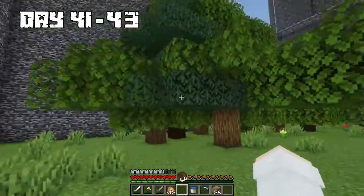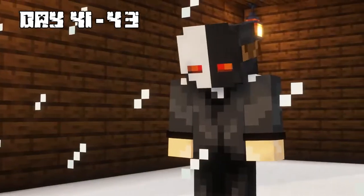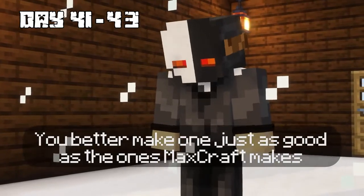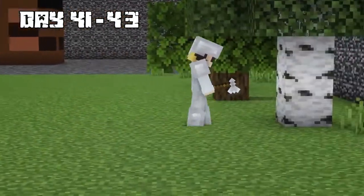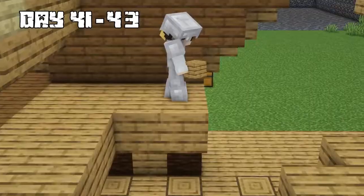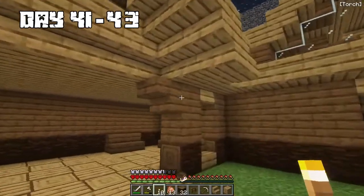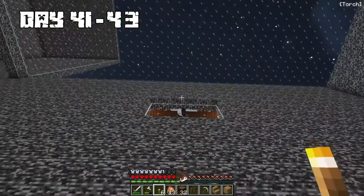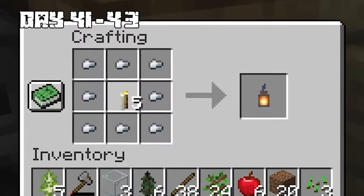For days 41 to 43, I woke up and the entire base was gone. The Puppet Master told me to make a new one — at least as good as a Max Craft base. He got on my nerves, so I left him and started chopping down trees of all types. I built the foundation of the house with a living room, bedroom, and kitchen, and made some torches. When I tried placing them, the Puppet Master threw iron nuggets at me and demanded something cooler, so I made lanterns instead.